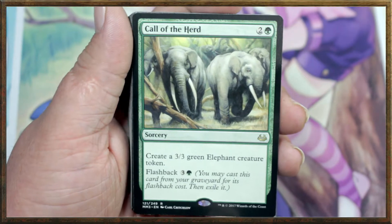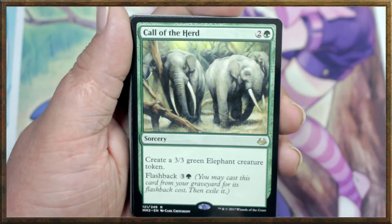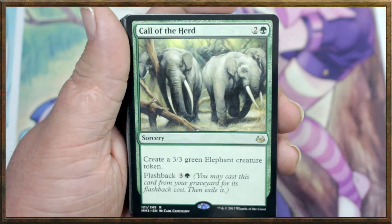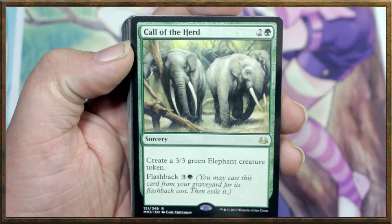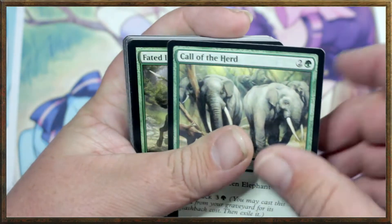We got Call of the Herd — it's a 3-drop sorcery. Create a 3/3 green elephant creature token, with flashback. That's very nice — flashback lets you pay 3 and a green to cast this spell from your graveyard.